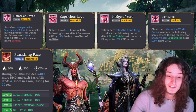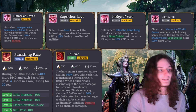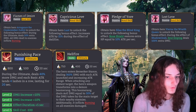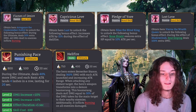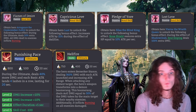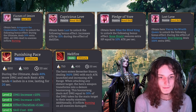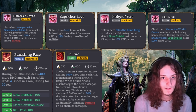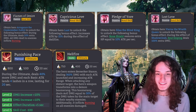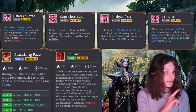Next is Capricas Love — obtain Hero Lust to unlock the following bonus effect: increases attack by 15% during the effect of Hellfire. Hellfire is Arrogance's ultimate, which has a duration of 20 seconds, and also increases his damage multiplier, changes his attack pattern, and inflicts burn if he uses his boomerang form. So very simply: while in ultimate, get 15% more attack.